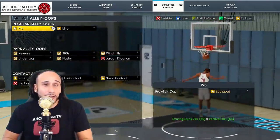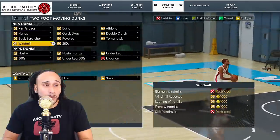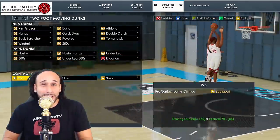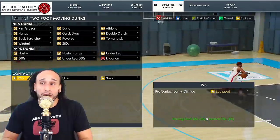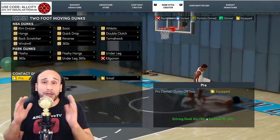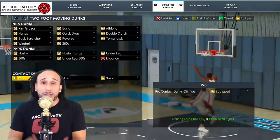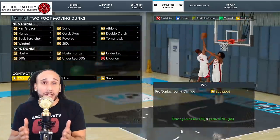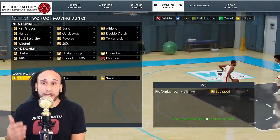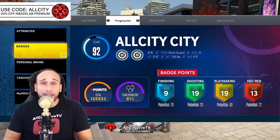Also make sure to get your alley-oops equipped so you're able to finish alley-oops. For two-foot moving dunks, make sure you have your contact dunks equipped so you're going crazy on contact dunks. I want to tell you guys how to finish those contact dunks — and a lot of you have your contact dunks turning into layups, which is extremely frustrating, so we're going to tell you how to finish those and why they're turning into layups.